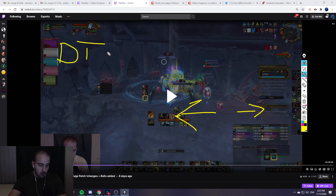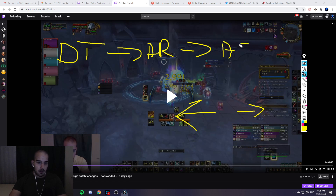For pure single target, it goes like this: Double Tap — you can do that before the pull — into Arrow, into Aim Shot into Rapid Fire, or Aim Shot into Aim Shot. Either is fine. Sometimes I prefer double Aim Shot, sometimes Aim Shot, Rapid Fire, Aim Shot — especially if I have to move immediately. Some bosses require immediate movement, so Arrow, Aim Shot, Aim Shot, Rapid Fire or Arrow, Rapid Fire, Aim Shot — it's pretty much the same with only a slight minor difference.